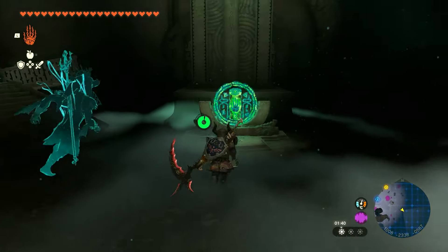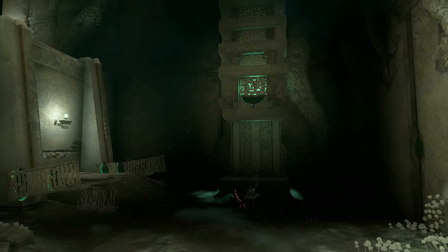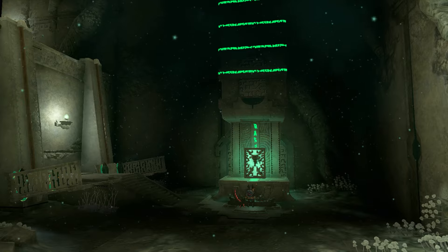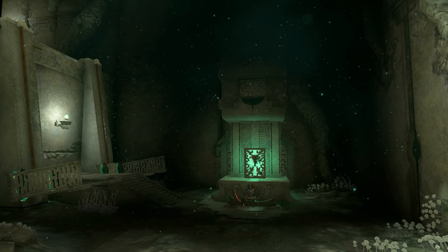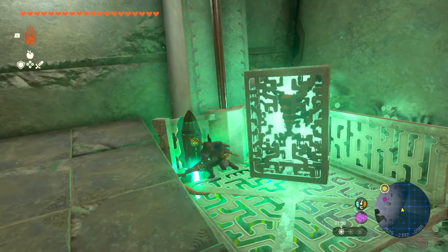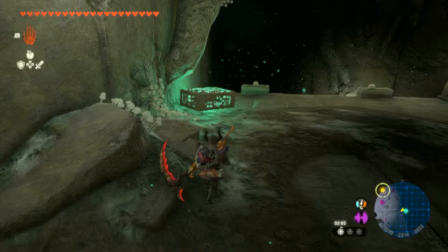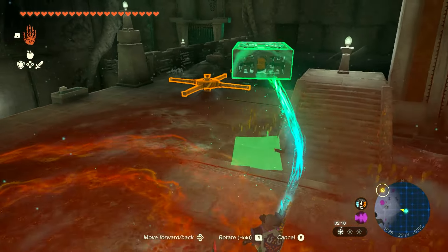When you're here, all you have to do is activate the handprint thing as you've always done. This will bring the left leg down in a container which we're going to have to take through a different exit because the one we just walked through is going to be closed. Just put this one in here, hit the rockets to take it up — nice and easy, this is the easiest one of the four.